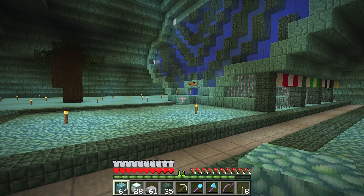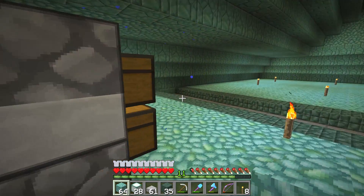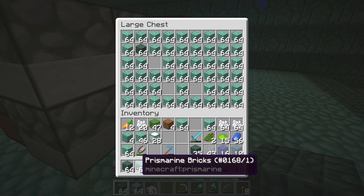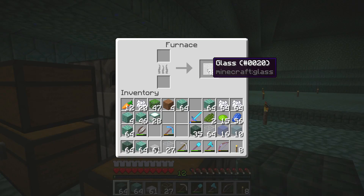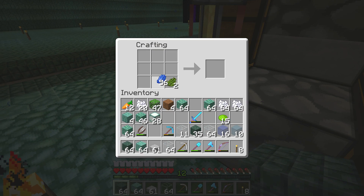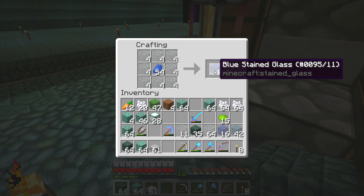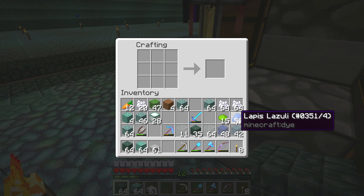Without further ado, it is time to start constructing our first house. This is going to be pretty interesting. The buildings themselves are largely made out of dark prismarine and prismarine bricks, and of course we are implementing bits of glass in here as well. Let's go ahead and quickly make ourselves some more cyan glass — that should be pretty good. Do we have light blue? We can make some.